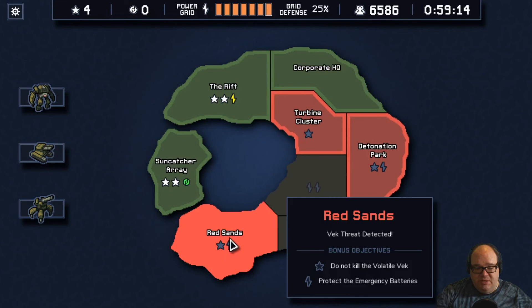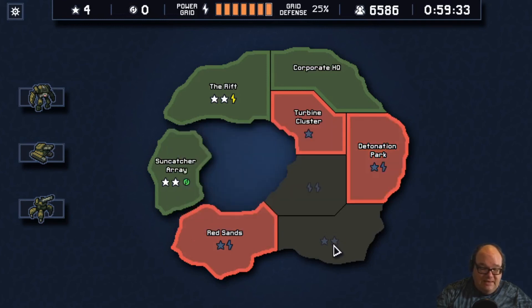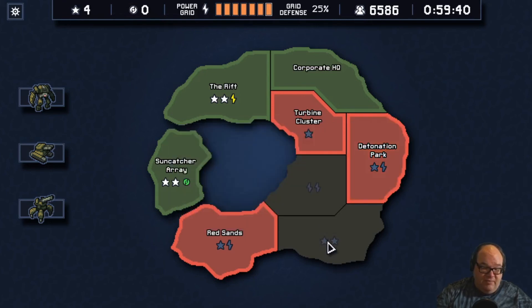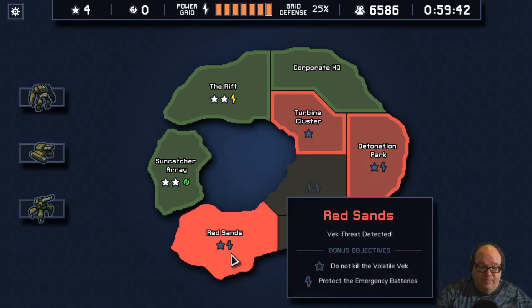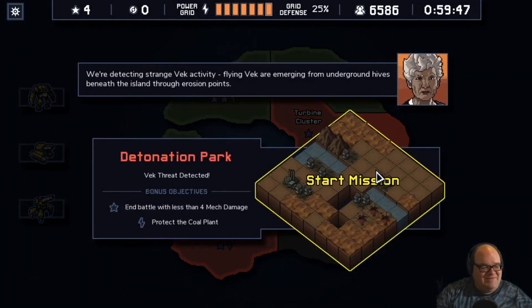Now we're in a position to go do 'don't kill the ball Vec.' It's not my favorite — I really dislike having to carefully manage a Vec. The battle with less than four mech damage — I can definitely pull that off. I like to go for the ones with the most bonuses because the stars can be converted into power or power cores. I don't have access to either of those right now, so I'm going to go with this one: Detonation Park. It's a fun place for your kids to play.